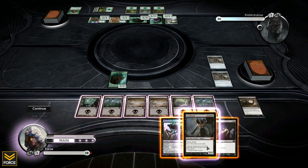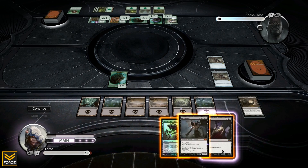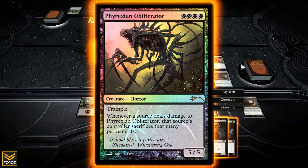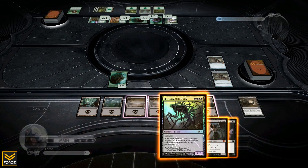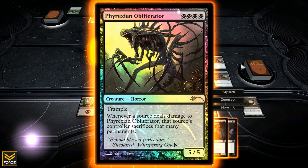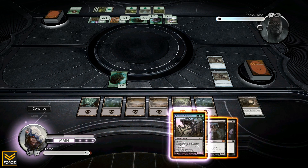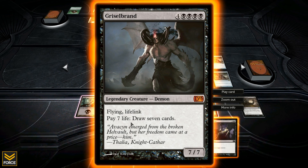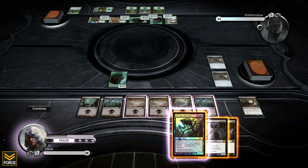I could just play Grizzlebrand right now, but I also found what I tutored for: a five five trample creature - whenever any source deals damage to it, that source's controller has to sacrifice that many permanents. That makes it a beautiful blocker because however much damage it takes, he sacrifices that many permanents. I'm going to go with the Phyrexian Obliterator first.